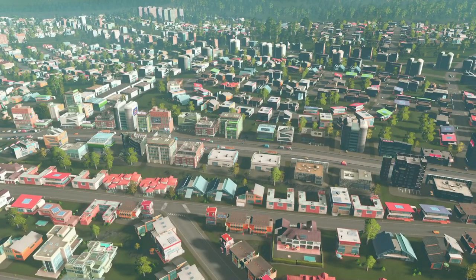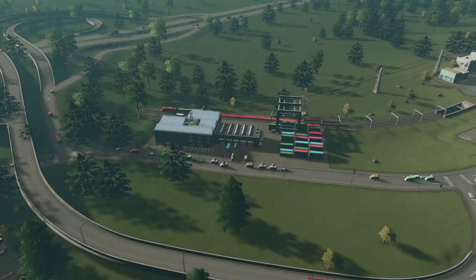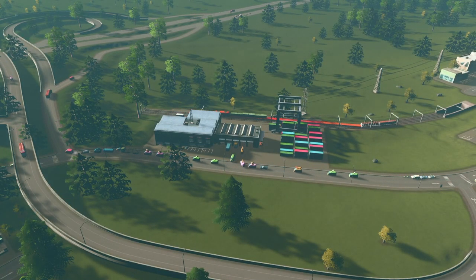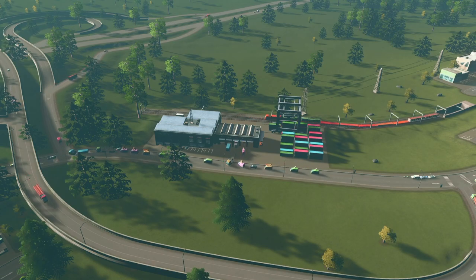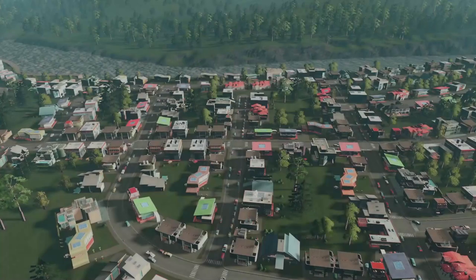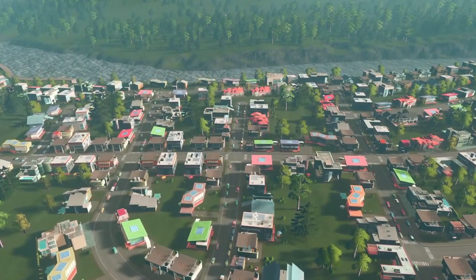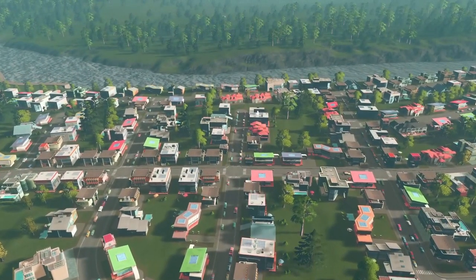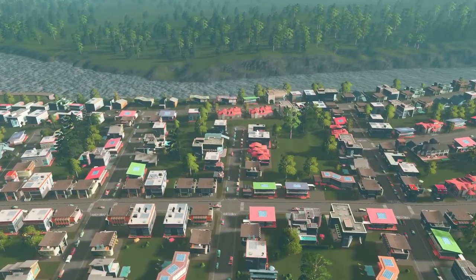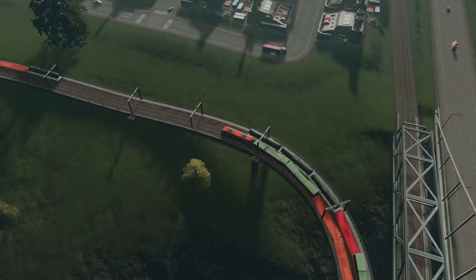It's time to take a deep dive into the Mass Transit DLC. To set the stage, the city in the background is called Plainville — my Season 11 let's play built on Xbox Edition with no mods, no cheats, no DLC. We got everything up to unlocking monuments, then cut the population about in half. We're going to take Plainville and turn it into Plainville Plus.